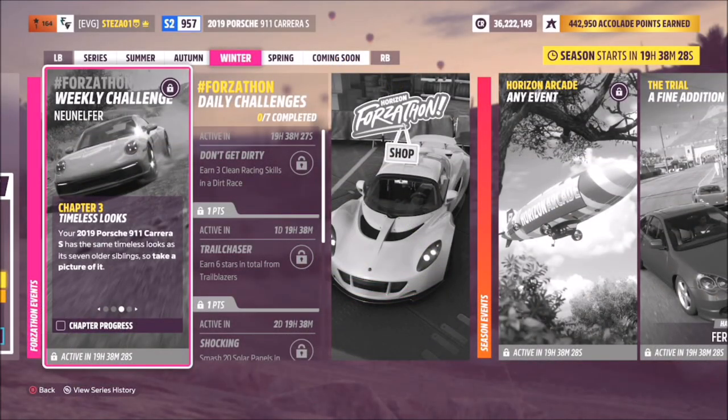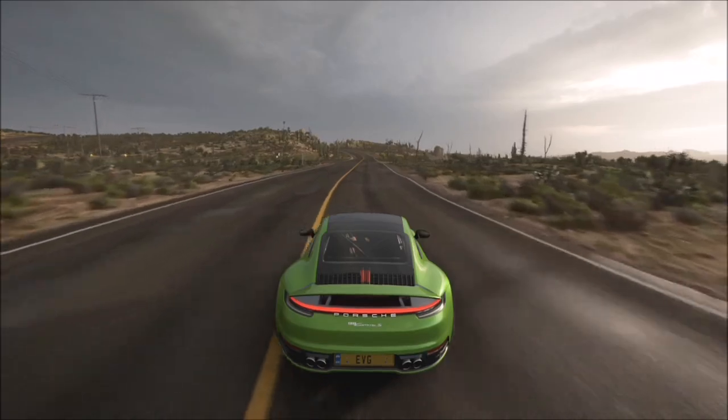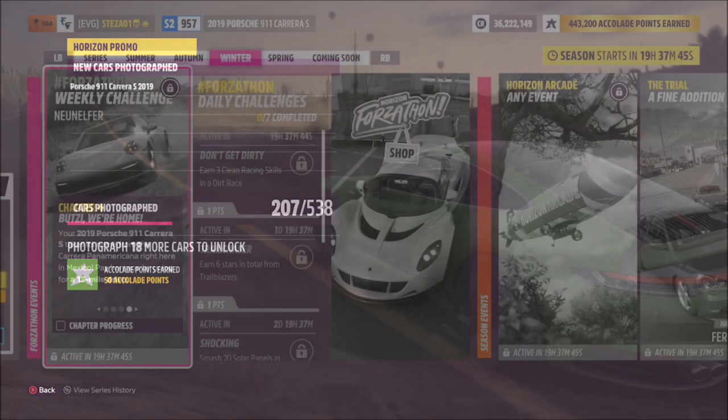The next challenge is super easy — it just wants you to take a photo of the Porsche. Once you've done your speed trap challenge, press up on the d-pad and then press the right bumper to take a quick snapshot, and that's the second challenge complete.